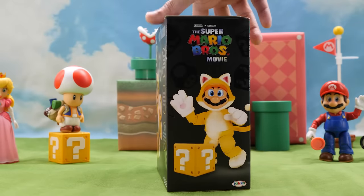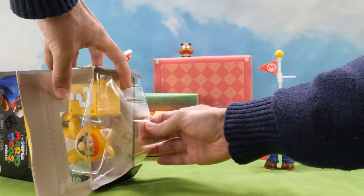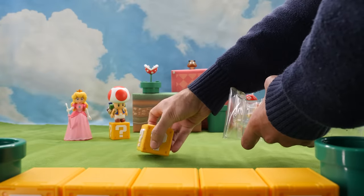Cat Mario first appeared in Super Mario 3D World. As Cat Mario, Mario has the ability to dash, pounce, and scratch like a cat.